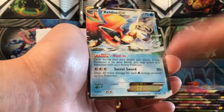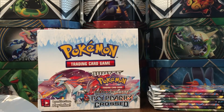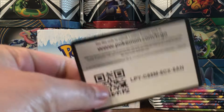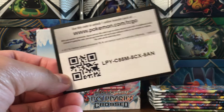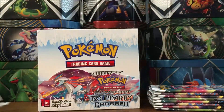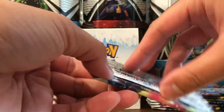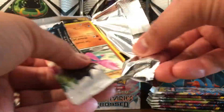We got the Wartortle! Deino, Herdier, Deerling, Trapinch, Duskull, Blitzle, Togepi, Darumaka, reverse Patrat, and a White Kyurem non-holo rare. That's cool - I like these dragons, the dragons are nice.